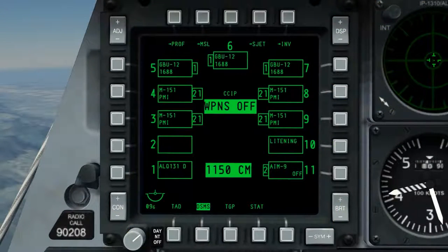The DSMS page manages the stores loaded onto the aircraft. Inventory status and management, profile creation, selection and deletion, selective jettison, as well as missile control are all handled through the DSMS page.